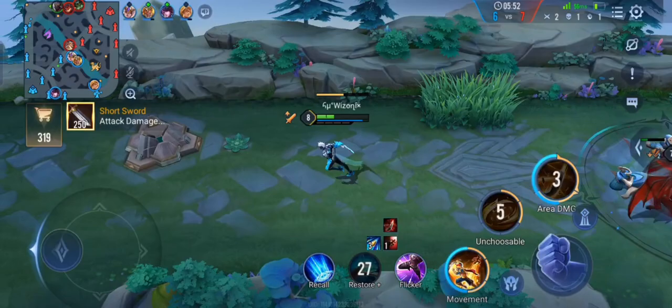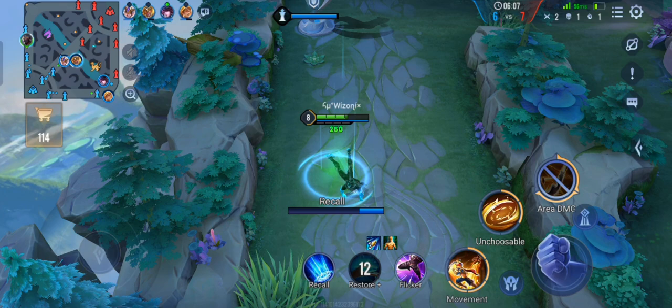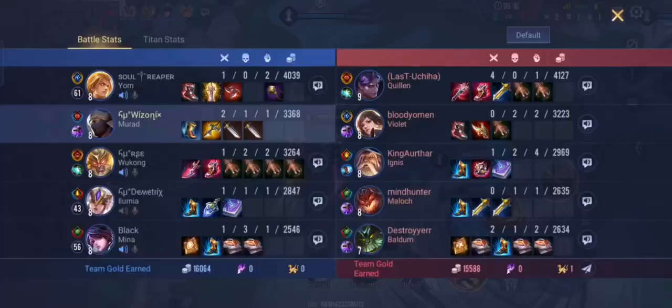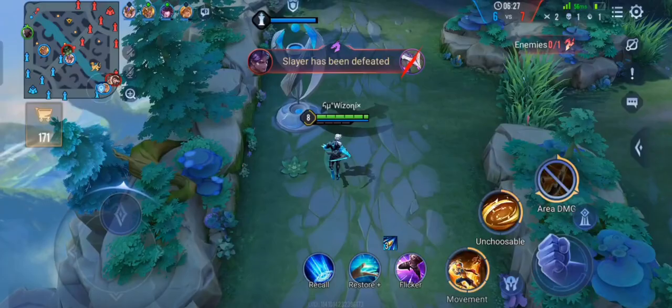We also dodged the tower shot. I saw in the map that Quillen is coming towards me — if you guys also pay attention to the map you could have seen Quillen coming. Let me know if you saw that, because that's a sign of a really good player. Usually if you look at the map you will find a lot of things and your survivability will increase a lot. Since I was able to see Quillen coming in the map I was able to walk away.